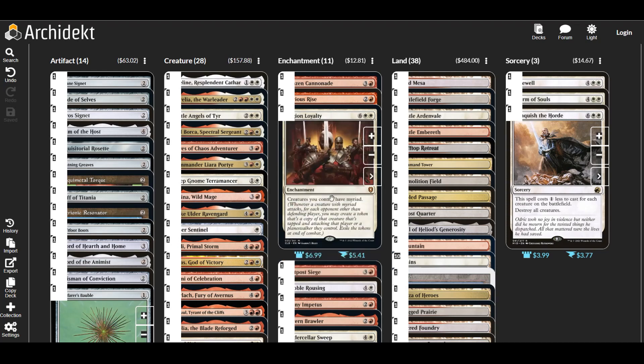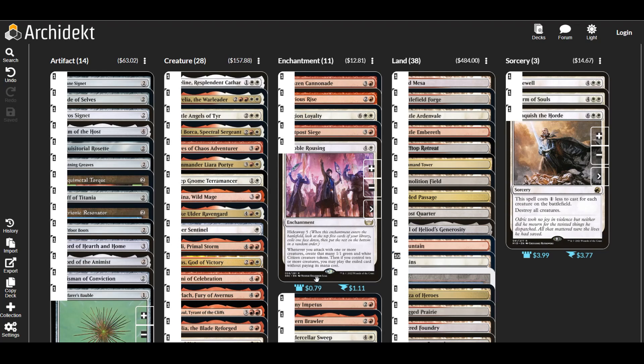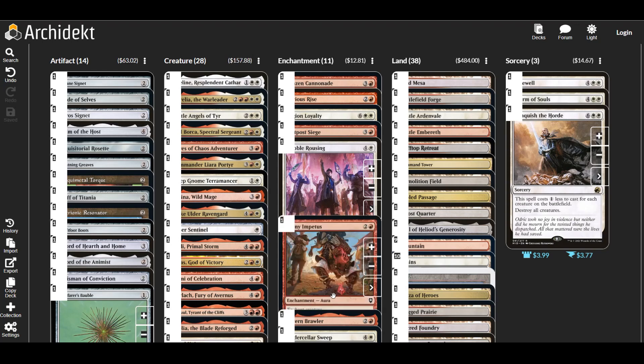Outpost Siege — most of the time we'll choose Khans. I don't think we'll ever choose Dragons, especially with my disinclination toward ping damage, and I still think Khans is the better effect. Rabble Rousing: I don't really mind the hideaway, though I wish I could flicker these more to get the hideaway again and again. When we attack we create that many 1/1 green and white creature tokens, and if we control 10 or more creatures we may play the exiled card without paying its mana cost.